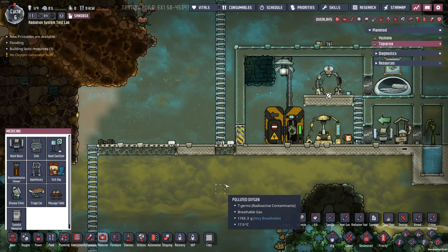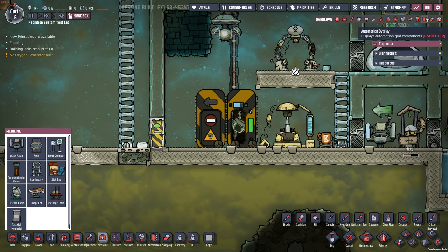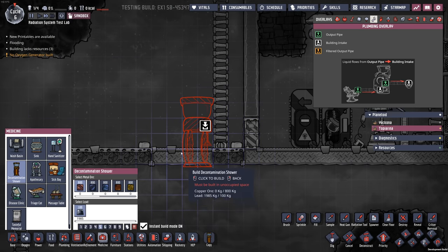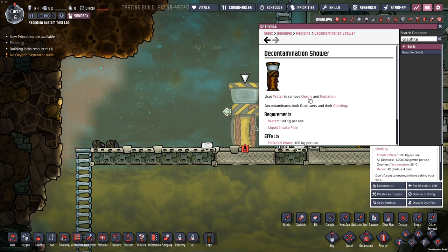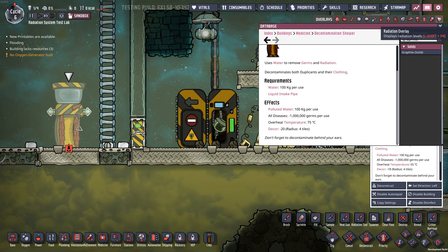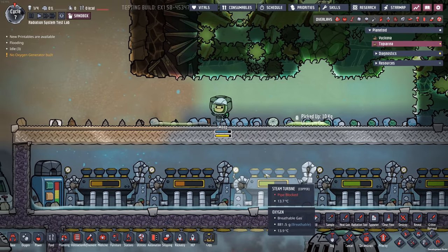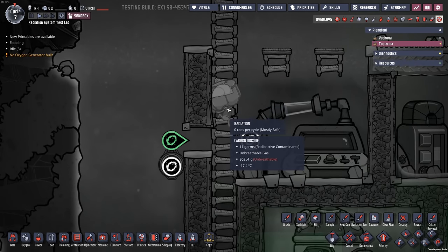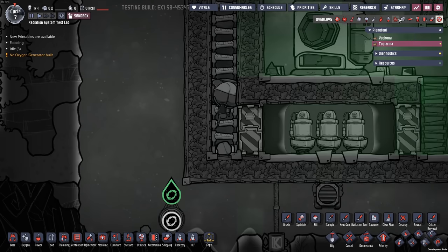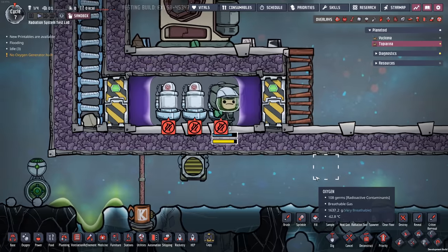One thing that isn't showing up seems to be radiation from contacting different materials, a bit like food poisoning. There is a piece of equipment called the decontamination shower, which uses water to remove germs and radiation. But I noticed that if I look at radiation, there's just nothing — I'm not gaining any sort of contact radiation. Now that I dug up that uranium ore, Meep is going to pick it up, and here's where I would kind of expect the radiation to be on Meep. But I don't think that's currently implemented yet.